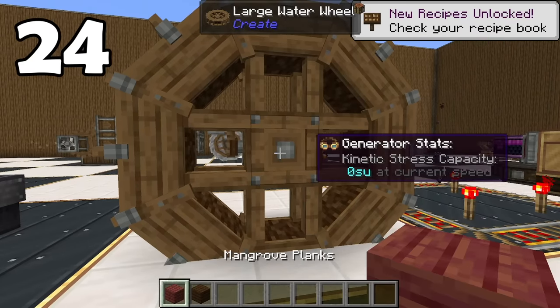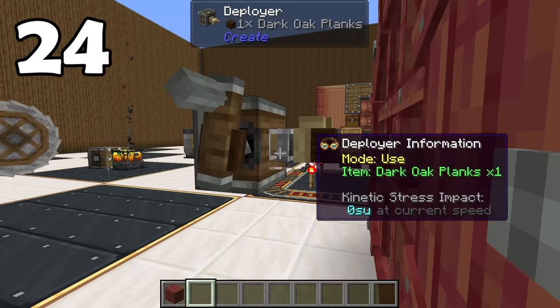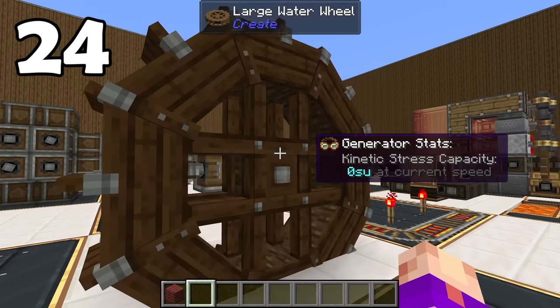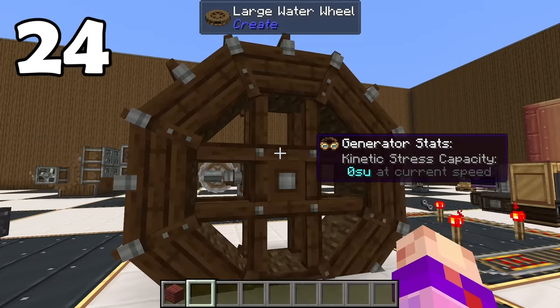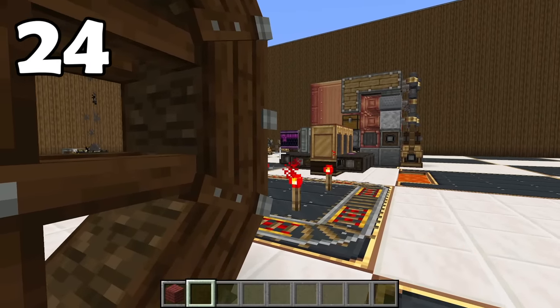As many of you may know, you can right-click a water wheel with planks to change its color. But did you know that a deployer could technically automate that for you if you set up a little system? So you could have a rainbow water wheel alongside your rainbow jukebox dancing mechanical arm.